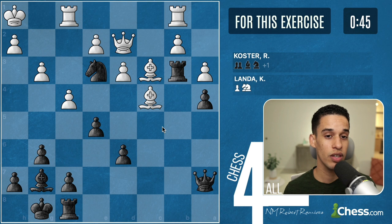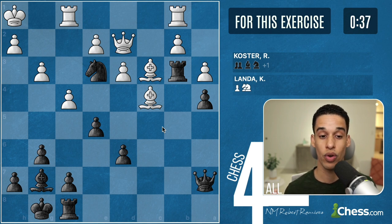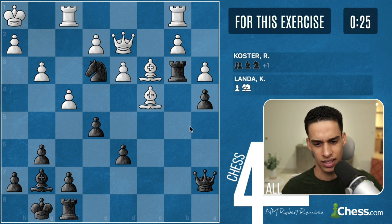If the material is even, it could be about winning some material — maybe a couple pawns, maybe a piece. If I'm down a queen, it probably has to do with checkmate or something bigger. We have about 30 seconds left; I'm going to use that time to go through it all again in my head, but I think I found the answer.